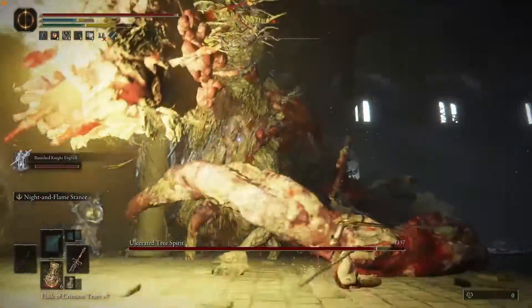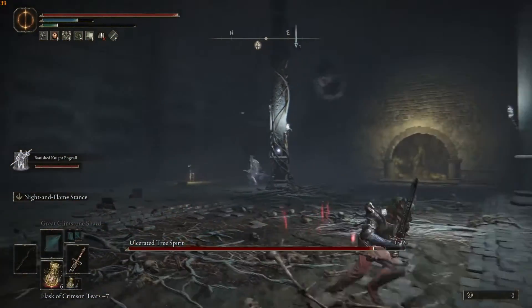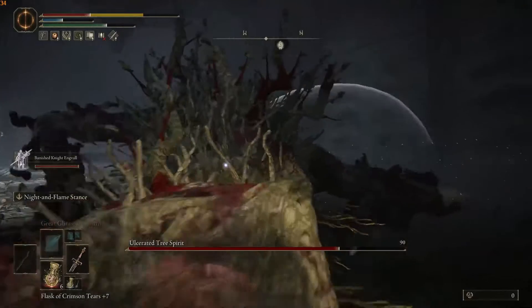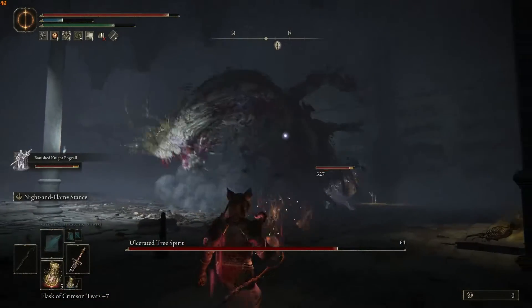As you can see, one hit on the tree spirit does a large chunk of health. Already almost had 25 percent of its health gone from just two hits.